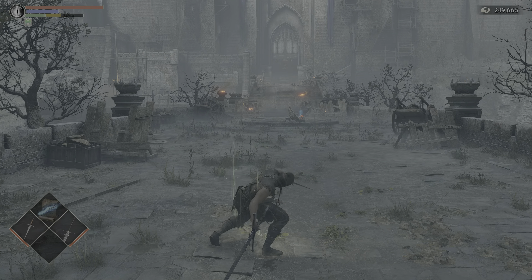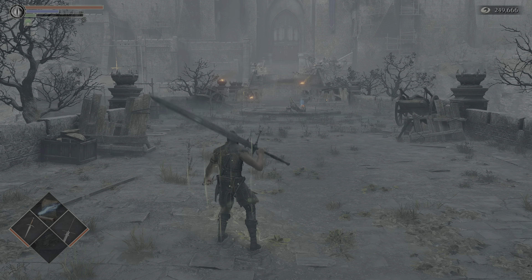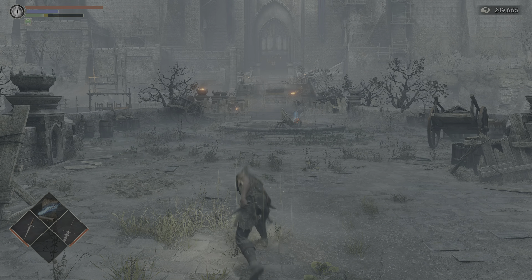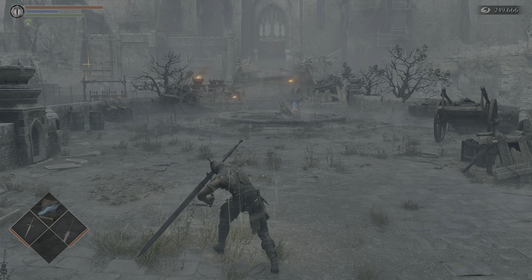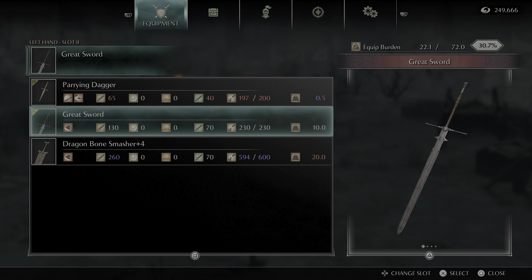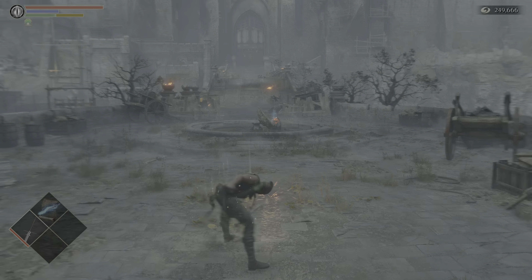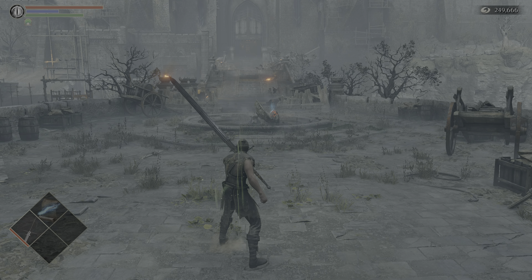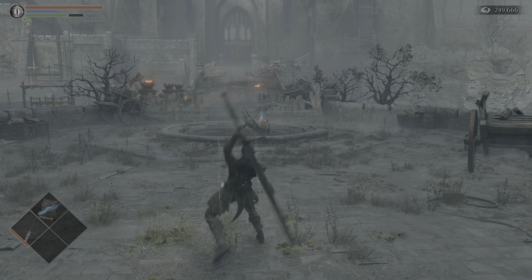The Rolling R1, Backstep R1, and Running R1s are all those. And then you've got a push. If you ever feel like off-handing a Greatsword, L2 does a slam. And L1 defends. There's no combo to your slam, it's just a slam.